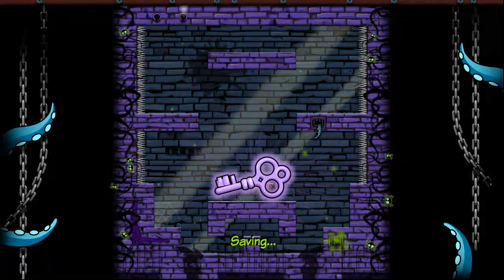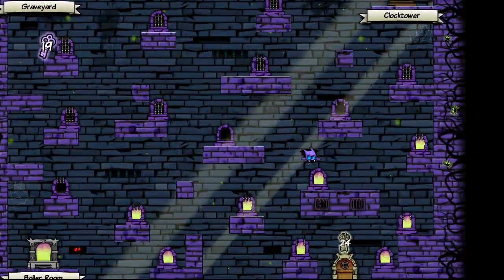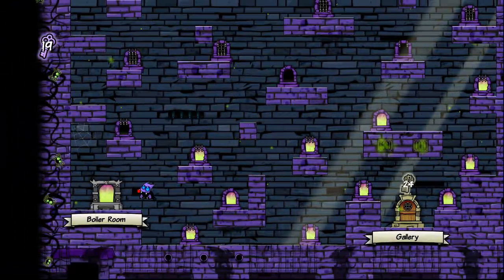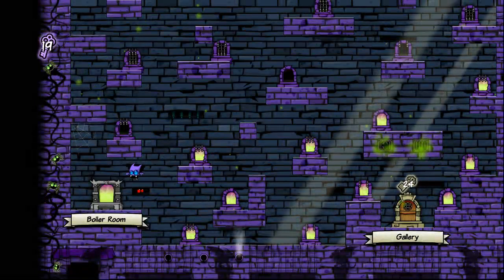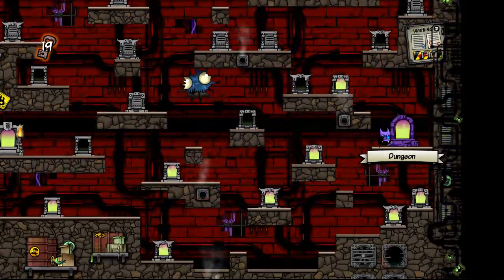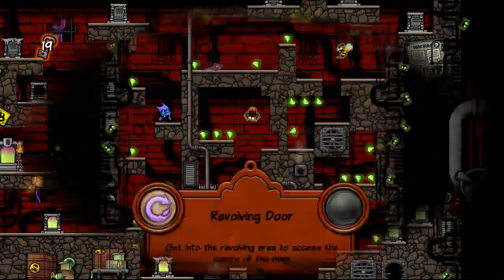Every time you beat a level for the first time, you get a key. There are other overworlds you can access — let's check out the Boiler Room. This is our starting world. When you get around nine or eleven keys, you can go to the Boiler Room, which opens up other levels with different mechanics as well.